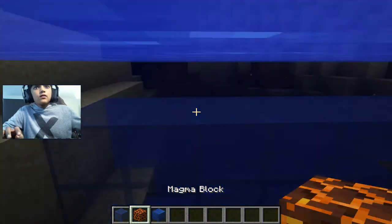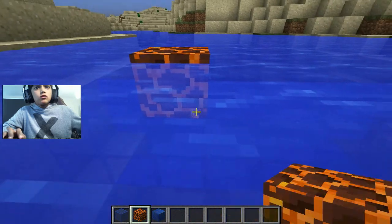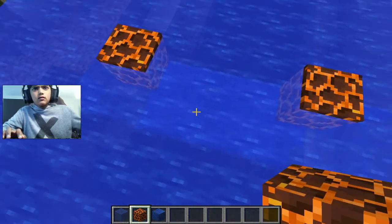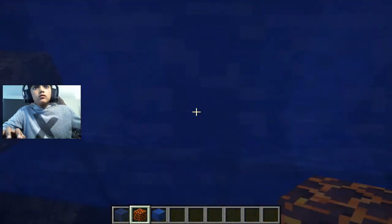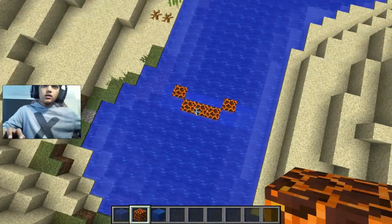Now once you guys have done that, put some magma blocks. The reason why is like this — place magma blocks here. Now you see between the middle here there will be those two blocks. Should make something like this by now.